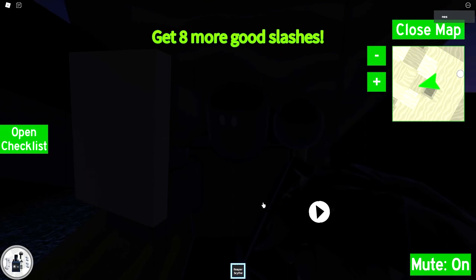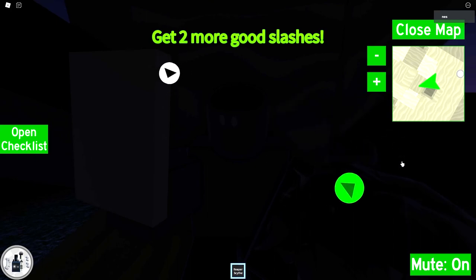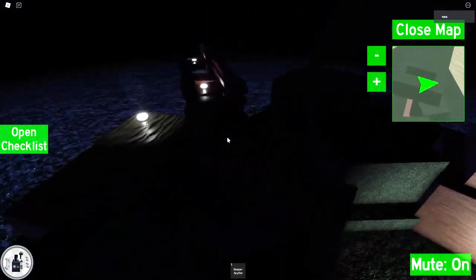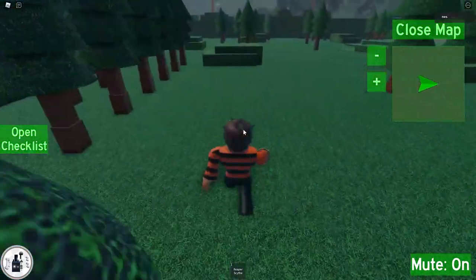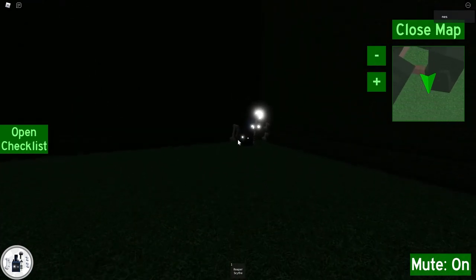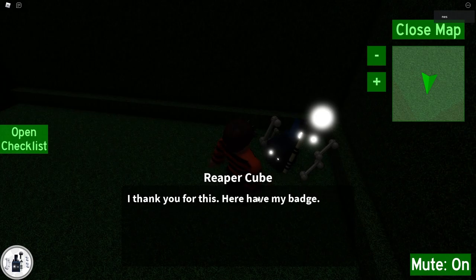There you go. Now you've got three souls. Now you're back in the Sinister Jungles and you see the Reaper Cube NPC. You're just gonna talk to him, and then you get the Reaper Cube badge. He says: 'I thank you for this — here, have my badge.'